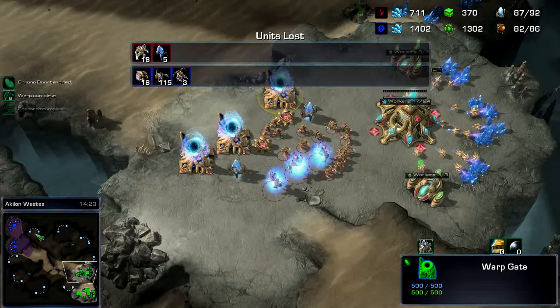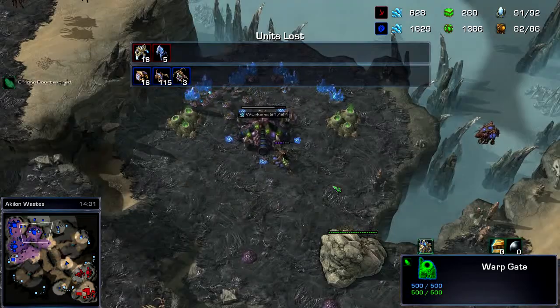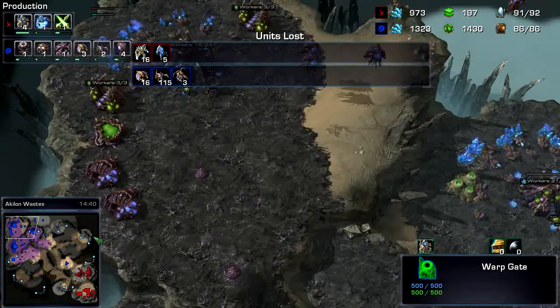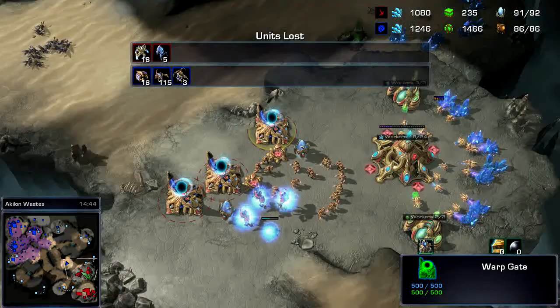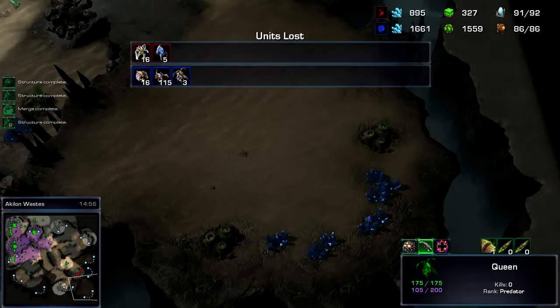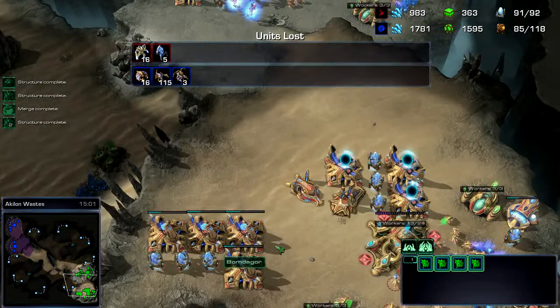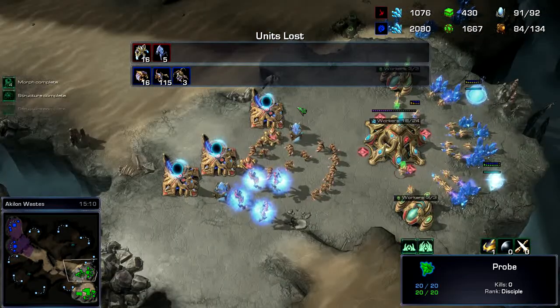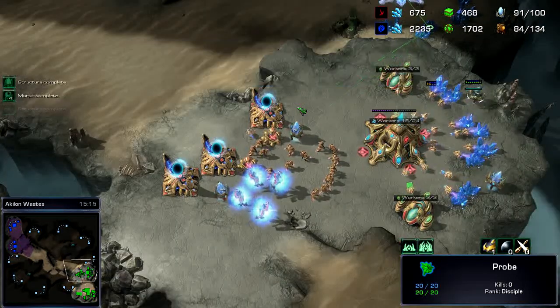Wow, he drones really hard to get right back up. He's droning hard, but like I said he is on three bases. Hitting the E tab, he's taking a fourth. Looking at his vision, he has not seen anything that's gone on in my base. I've got a couple more gateways — four more gateways going down.